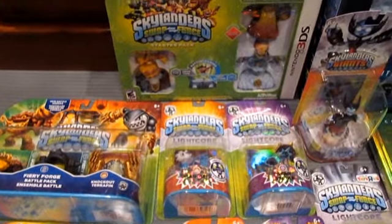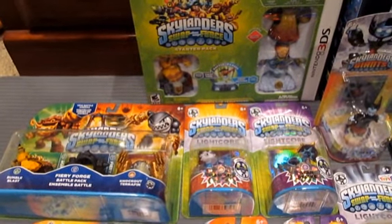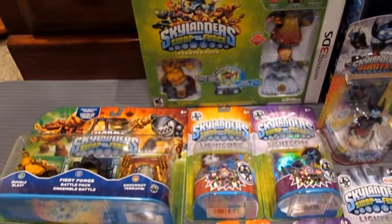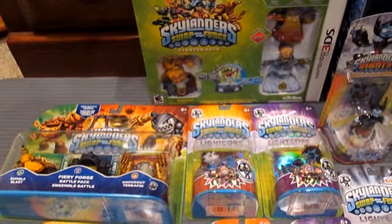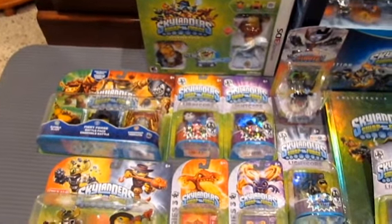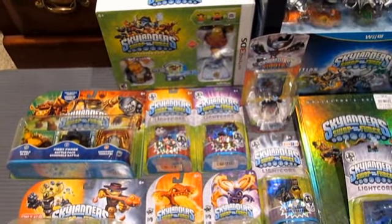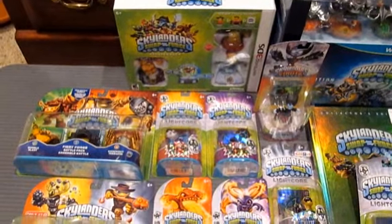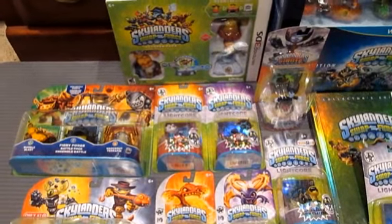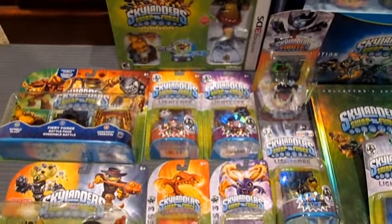What they did for Rewards R Us members: spend over a hundred dollars — which isn't hard to do at Toys R Us — and you can get a special edition Gill Grunt. That's basically what we were told earlier was like an employee exclusive type deal, so that's gonna be pretty sweet. My local store told me I'm number ten on the list. They just had me literally write my name and number down, said they should have it tomorrow — which is now today, Monday the 14th of October — so if that happens, I will be driving up there immediately.